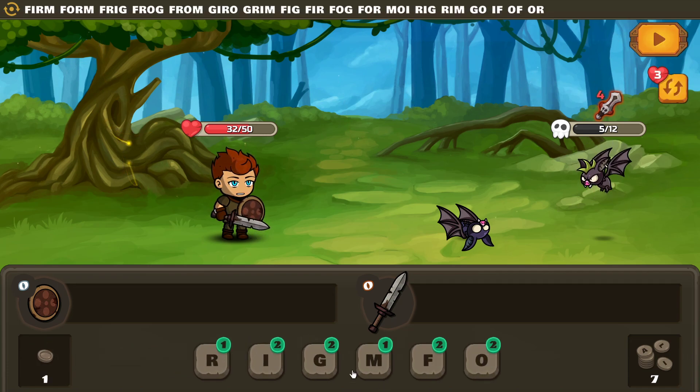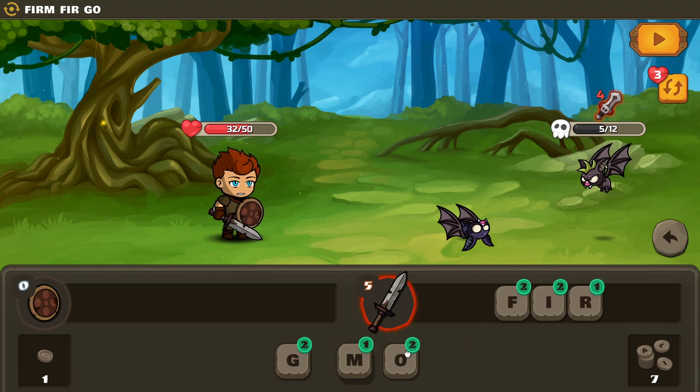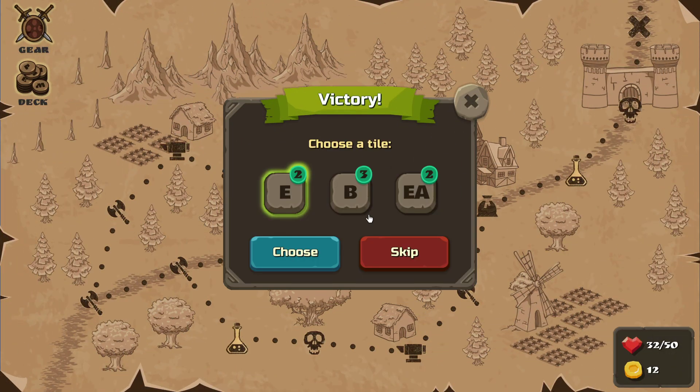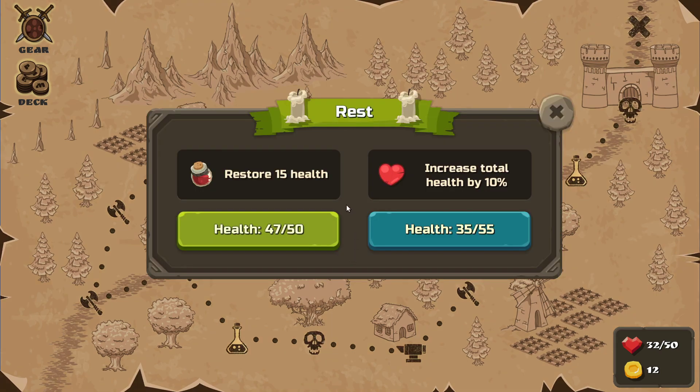We can probably kill you this turn. 'Firm'. That's better. I want that hat that gives me armor. E or EA — I wonder if having a double-letter tile is good or bad. Try it. A little heal right here — so that's what it brings me up to, or I could increase my health total. Let's just get my health back up.